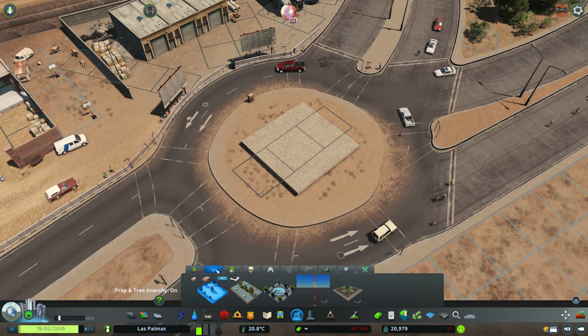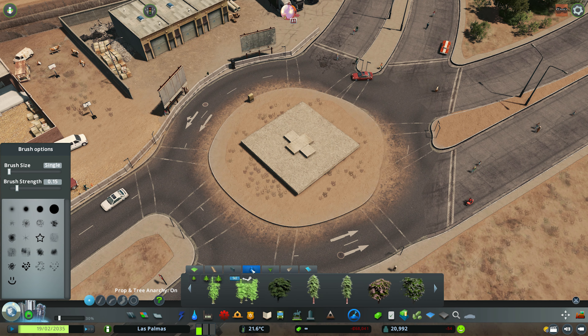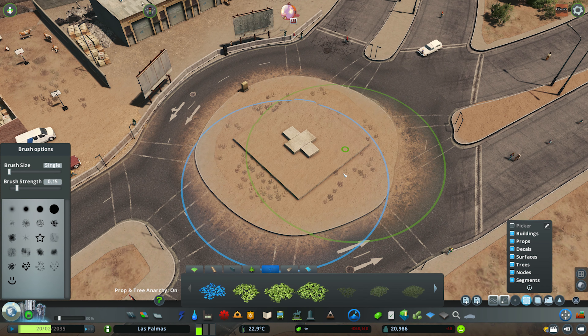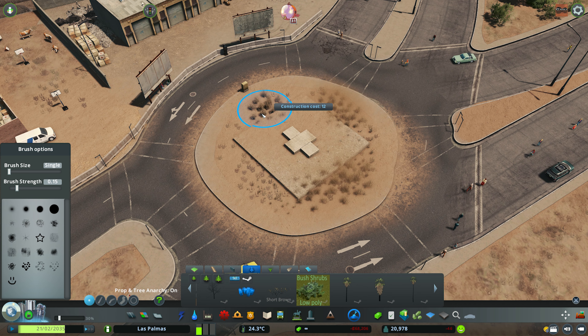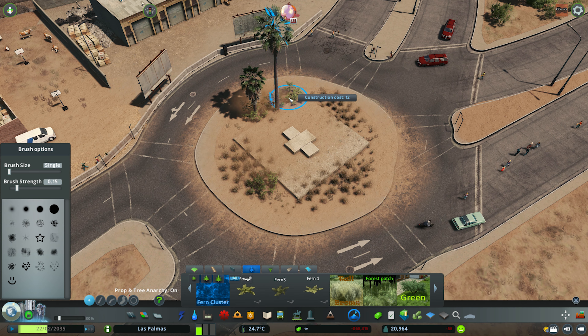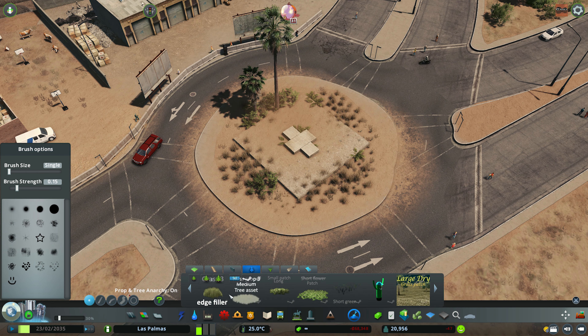Before I get into everything I'm going to be building in this episode - when planes fly over my house I usually pause and continue recording when it's gone over, but there have been so many planes flying over this morning that I'm probably not going to be able to do that. So if you can hear a loud roar, that's probably a plane flying over - apologies for that.